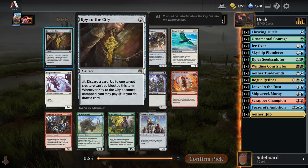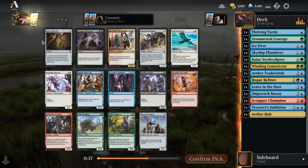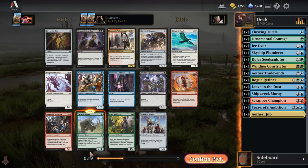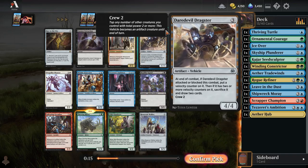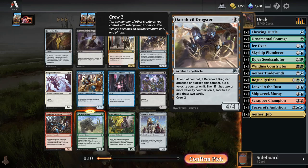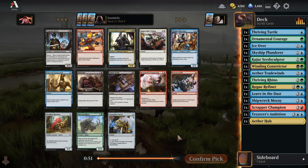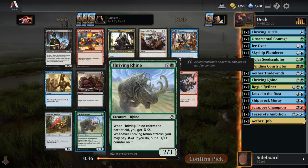The rare in this pack is Key to the City. If you think of this card like a Bag of Holding — tap it, draw a card, discard a card for two mana — it's not the greatest deal ever. Obviously in a board state where you really need unblockable creatures it can be pretty good, but it's a pretty slow card. I do like Thriving Rhino a lot in energy decks, so I'm probably going to take this here. All by itself it's going to be a 3-4 for three mana the first time it attacks, and if you can get a bunch of extra energy to go with it, it's just going to keep getting bigger and bigger and snowballing into a massive threat.